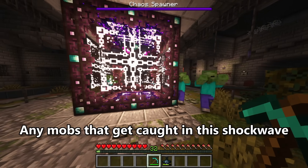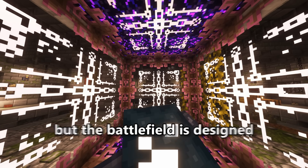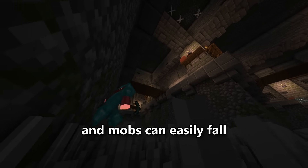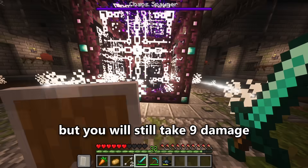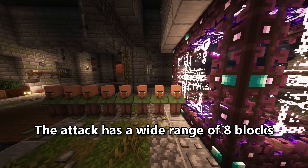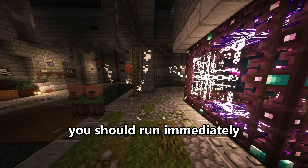Any mobs caught in the shockwave will take a whopping 18 damage. The ground smash is devastating, and the battlefield is designed so knocked players and mobs can easily meet their demise. The ground smash can be blocked, but you will still take 9 damage and your shield will be disabled. The attack has a wide range of 8 blocks, so if you see the boss preparing for a ground smash, you should run immediately.